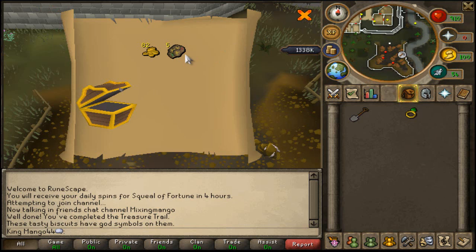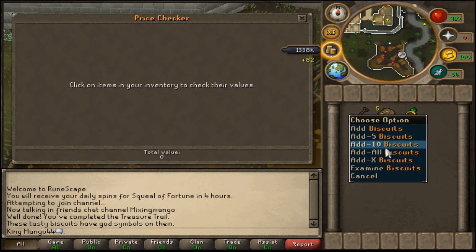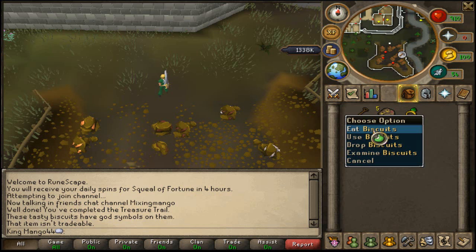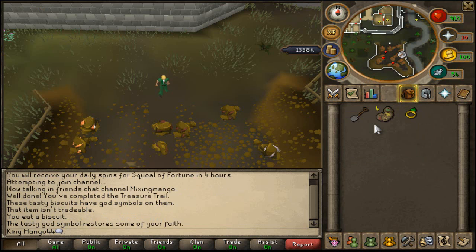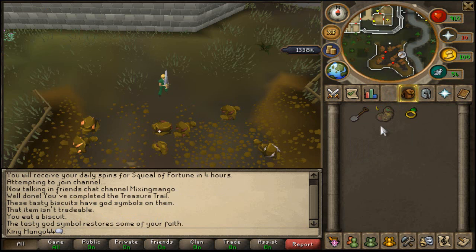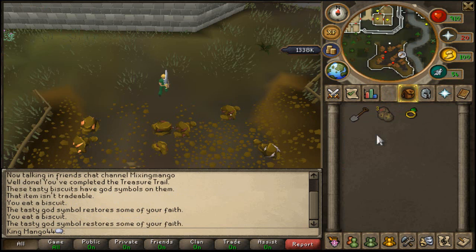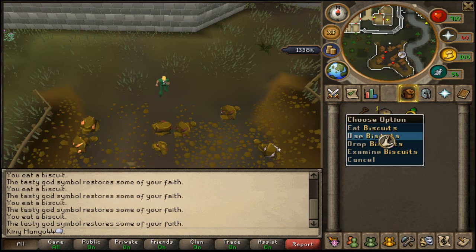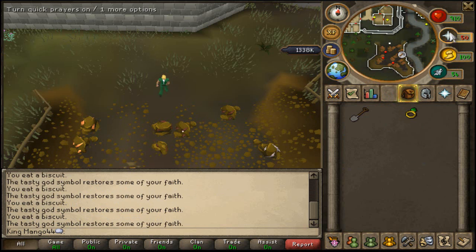Let's open this casket. Okay it's gonna be terrible... what the hell? Oh god! Five biscuits and 82 coins. Let's trade these biscuits — item isn't tradable? Oh my god. So we've got 82 coins and biscuits that literally give me 10 prayer points.